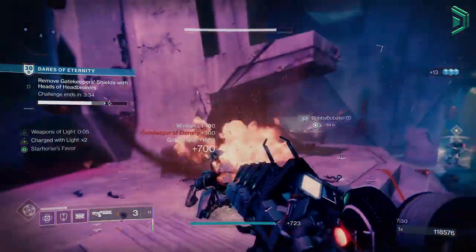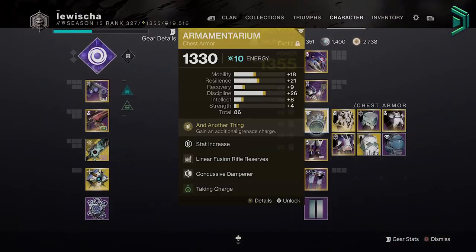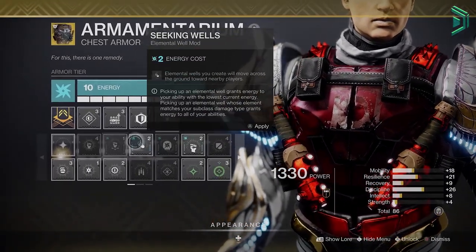It's also worth noting that in your armour you'll only see mods that can be applied to that armour — so if you're looking at mods available in your arc armour, you won't see something like Protective Light in there, as that is a void mod.